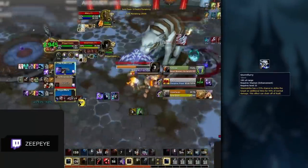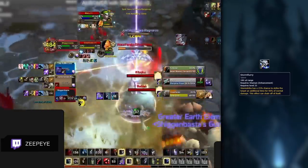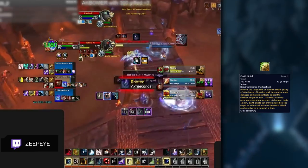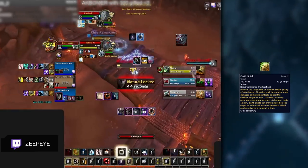As for Row 25, Stormflurry will be your go-to with the standard Doom Winds build. It adds to your passive and burst damage with Stormstrike being an excellent addition. Onto the next row, Earth's Shield will be your mandatory pick, increasing your healing power on your Earth's shielded target. This is excellent considering Enhancement Shaman's healing is super powerful.